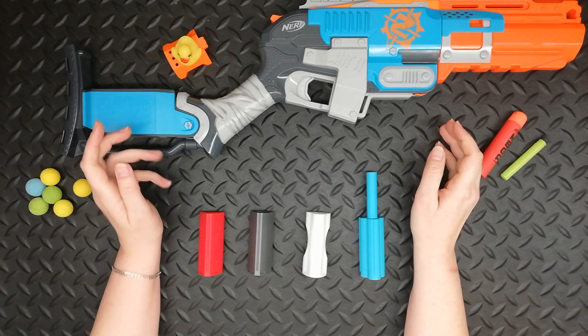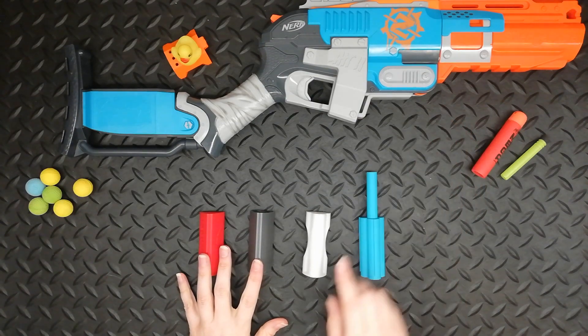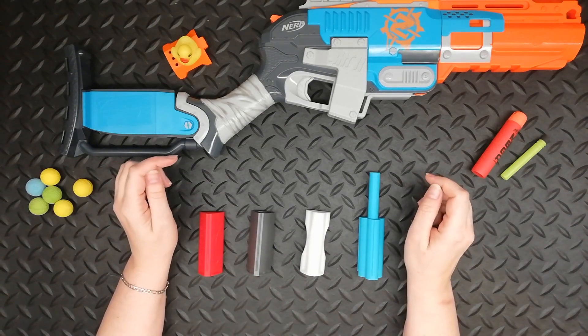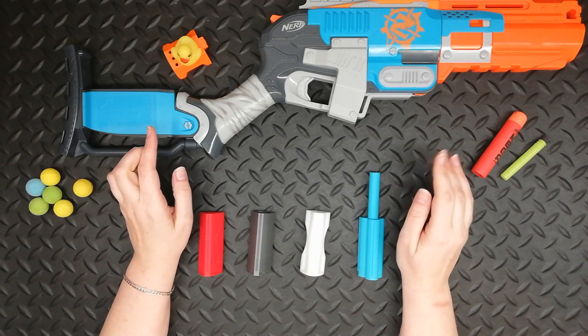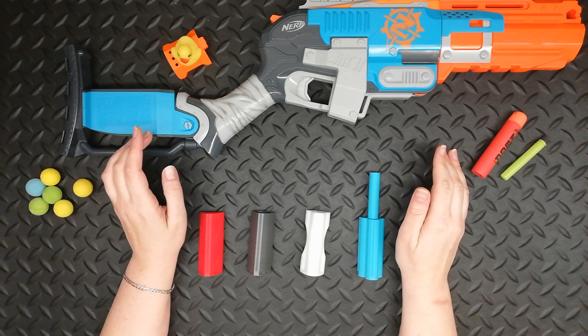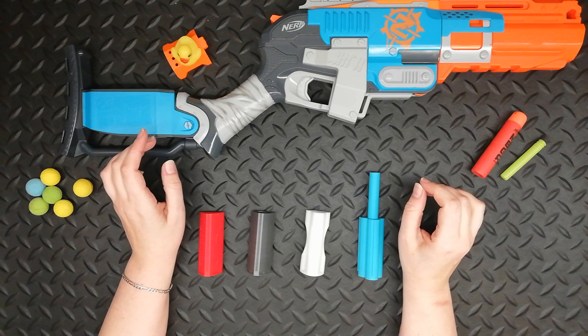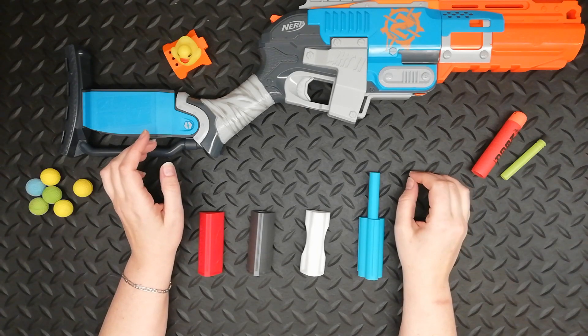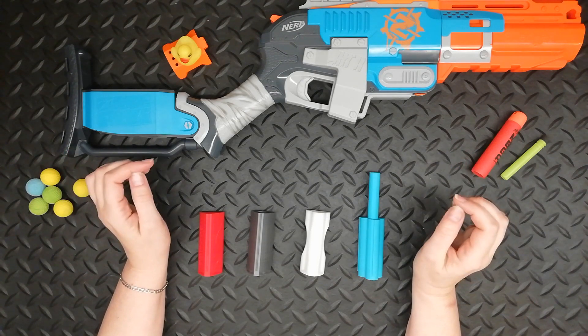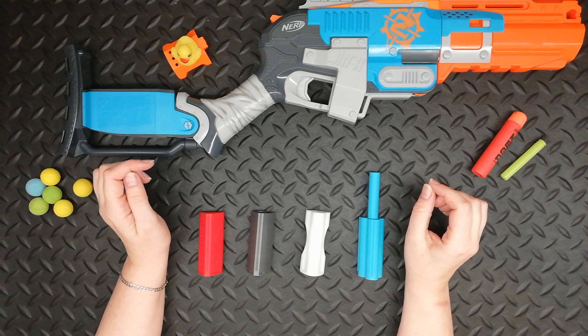The four designs I printed were by Radioactive52, DevilZMods, and FinnishDragon. As with my previous review, only one of the designs came with suggested print settings, so I used these for all of the prints so as to get a standard comparison. My printer is an Ender 3 and I use standard PLA with 0.1mm resolution and 20% infill. All of the designs printed with no major problems, though there was a bit of cleanup required on some of the models.